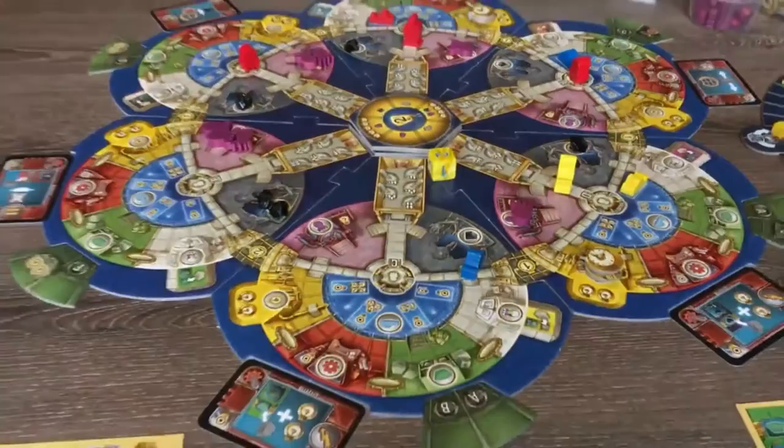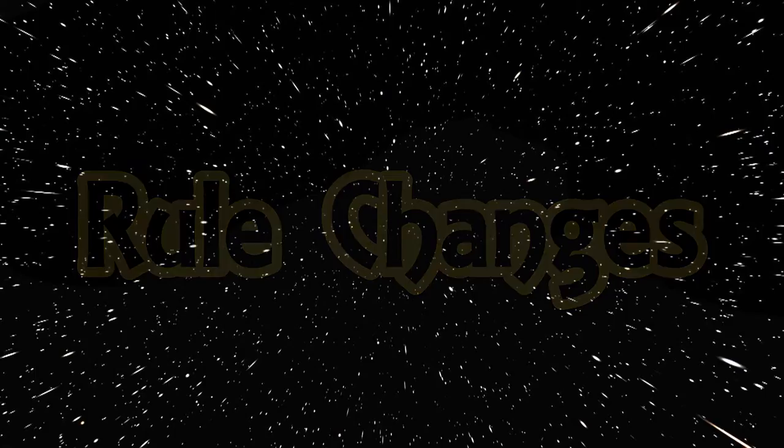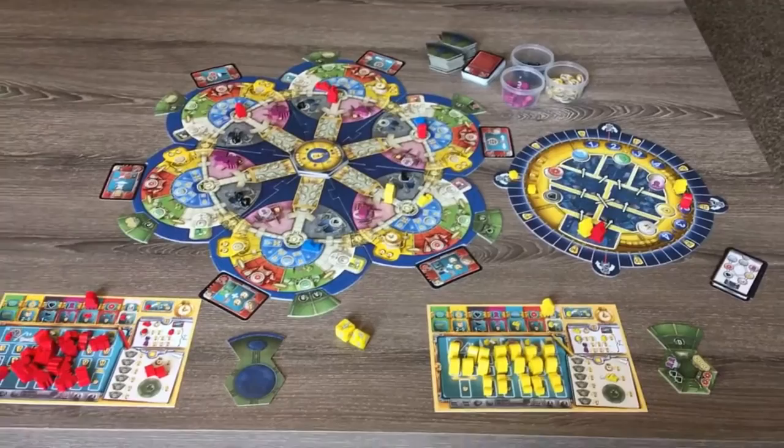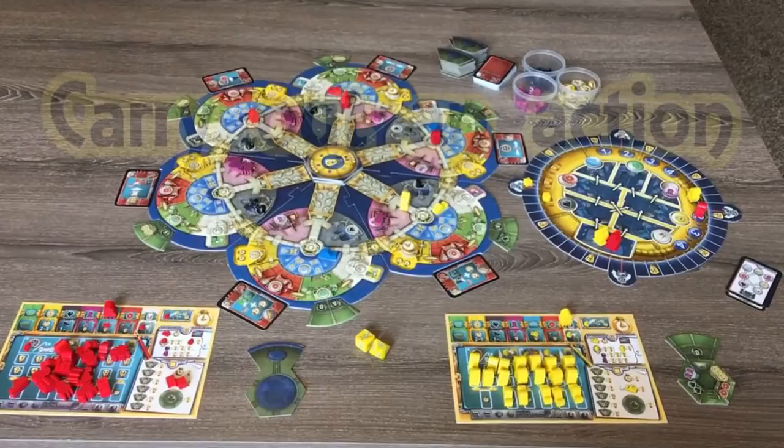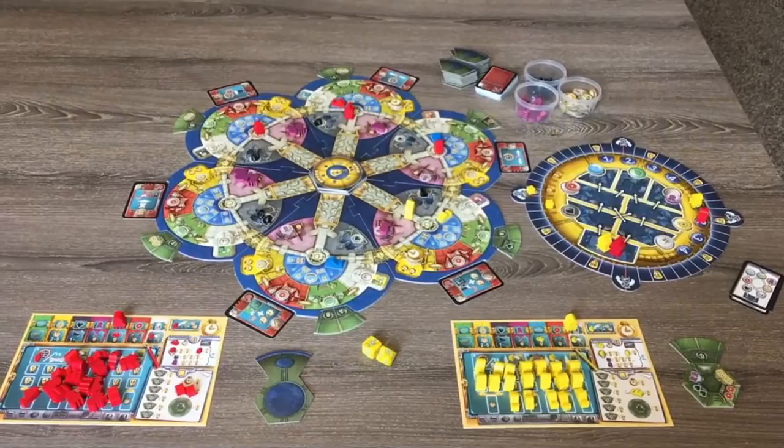Now that we've had a look at the setup changes, let's take a look at the rule changes. You are the starting player and you take your turns as normal. On Urbot's turn, there are three options for him: he will either carry out an action of a programmed bot, program a bot, or roll a dice to decide his next action.